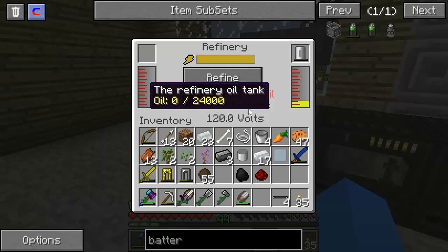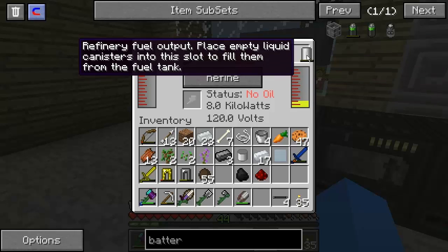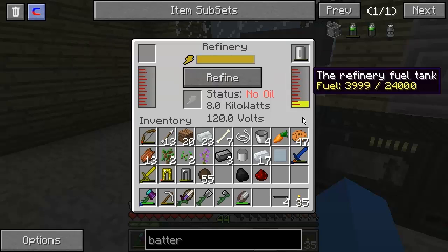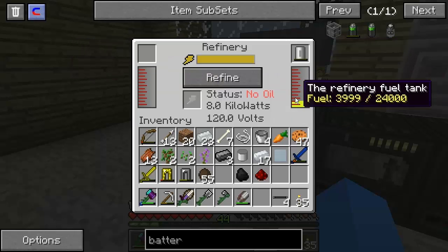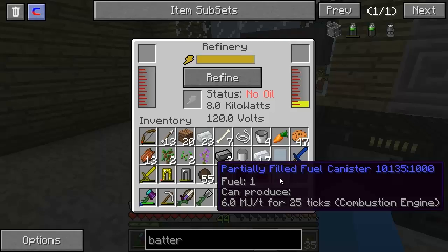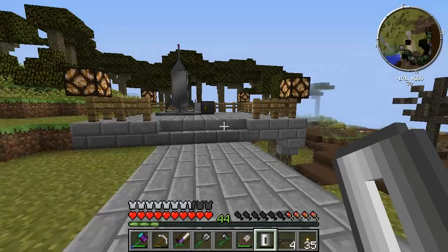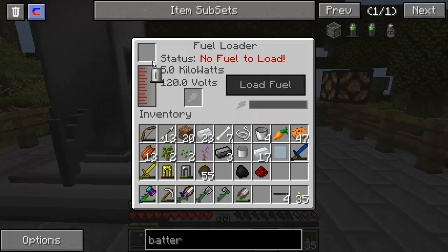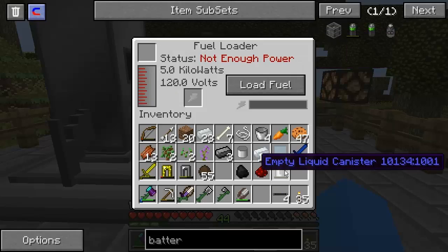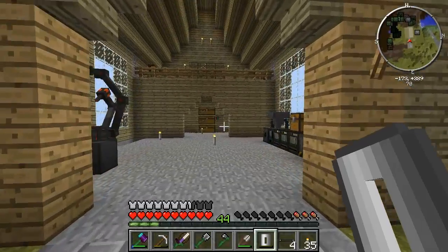Now there's no oil, so we can turn that off. How do we fill you? Empty liquid canisters - it said partially filled. Fuel, 1. If we send that and put it over here, will it empty it? And then we'd have an empty fuel canister again. Empty liquid canister. God knows what's going on. I've never got this far, really, with going into space, so I can't say.